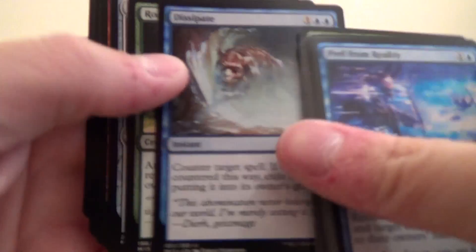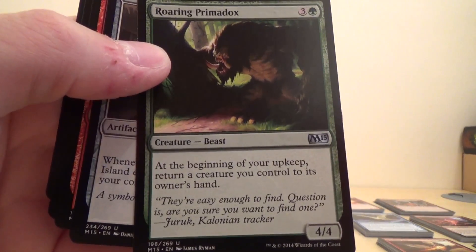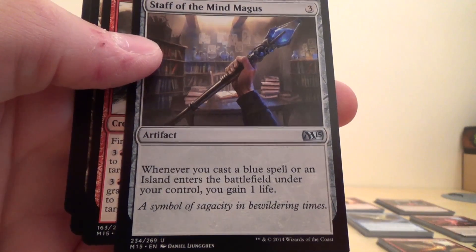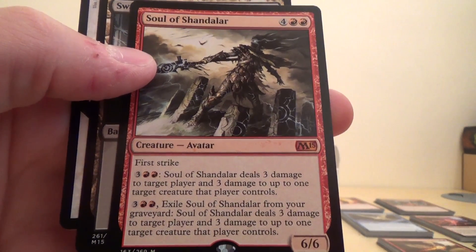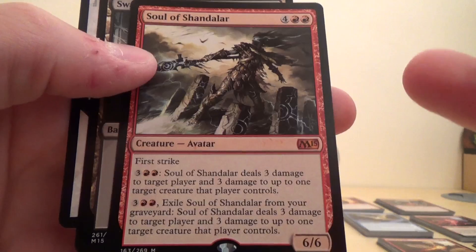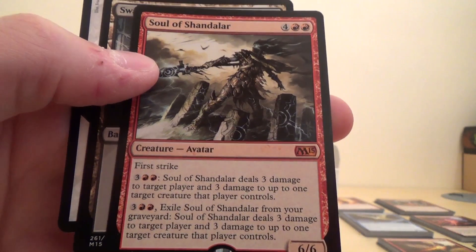So we've got Dissipate, Roaring Primadox, Staff of the Mind Magus, and the Mythic is Soul of Chandalar. Unfortunately I've already got this one from another pack, so we've got two of that guy.